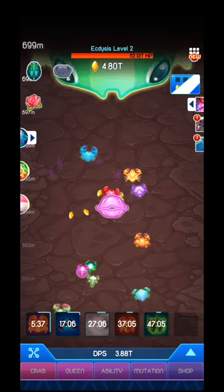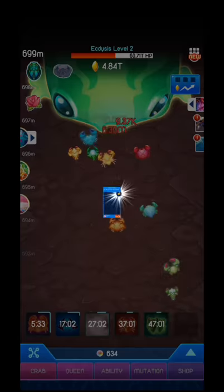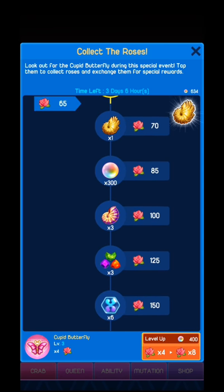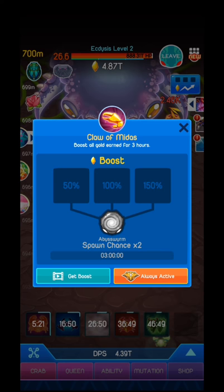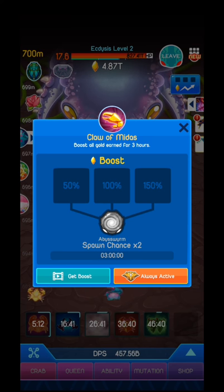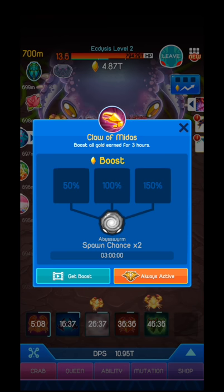I am ranking 25 and I got some pearls. There is an event over here — I need to collect roses. Depending on how many roses you collect, you will get a specific bonus. Claw of Midas boosts your gold earned for three hours — you will be able to get a multiplier equal to 150%. Definitely watch those three ads.